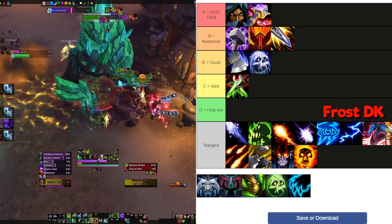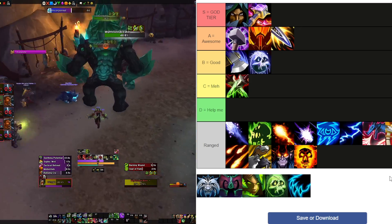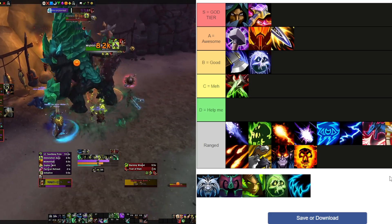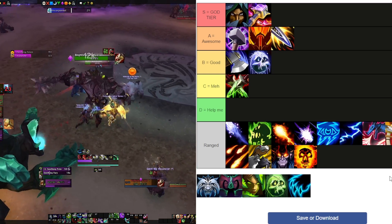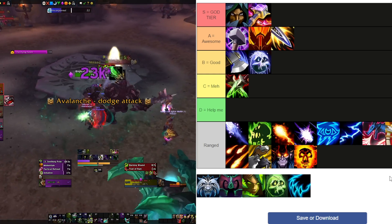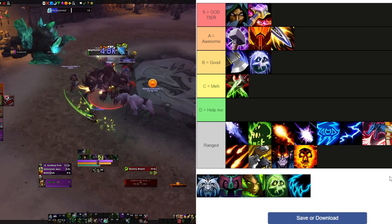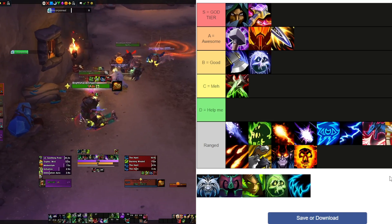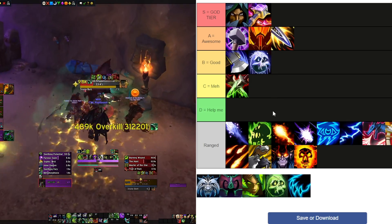Frost DK is performing pretty good — I'll put them in B with Arms. They're bonkers in single target in raid fights, and in Mythic+ they're still doing solid — we're seeing some high key completions, above 3000 IO. They're performing much better than Unholy right now. As a DK you're bringing Death Grip, Abomination Limb, Anti-Magic Shell which is really nice for knockbacks, a battle rez, and Death Strike for self-healing. A very sturdy melee DPS with good AOE and single target.